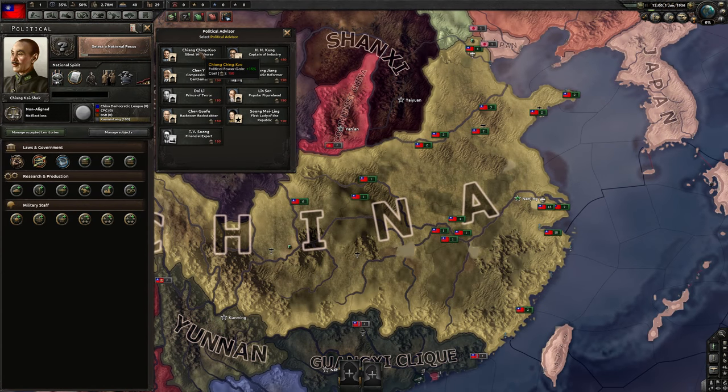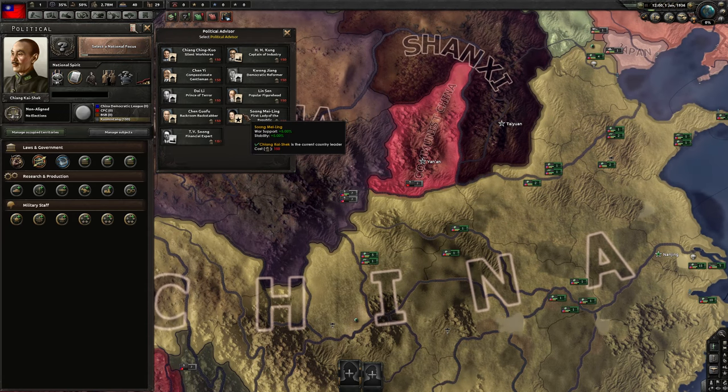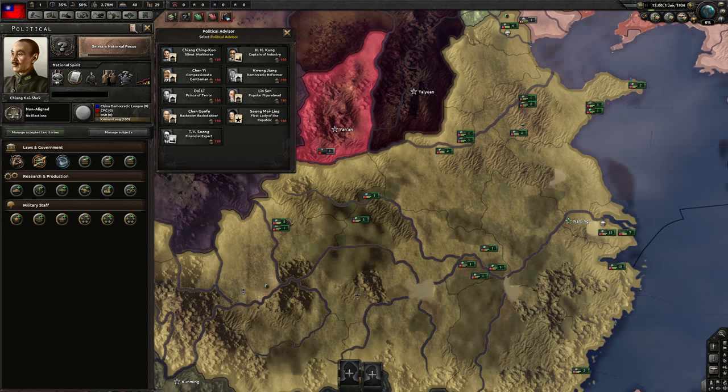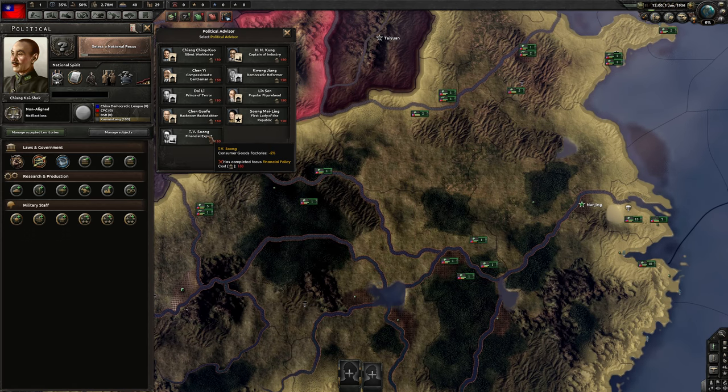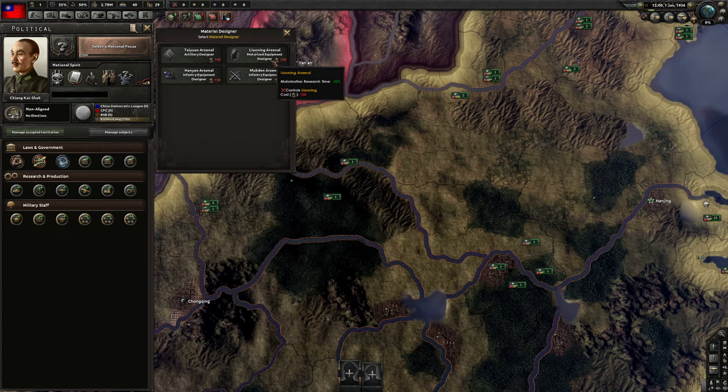We have Silent Workhorse, which is awesome. We also have Captain of Industry, which is pretty nice. Popular Figurehead is pretty interesting because we do need more stability. First Lady of the Republic, Backroom Backstabber — only 5%, not really strong. This guy though — minus 5% consumer goods. There's actually quite a lot of good stuff here. Tank designers — I don't think we're going to go tanks, but eventually we might go air.